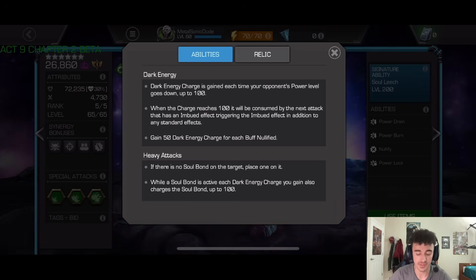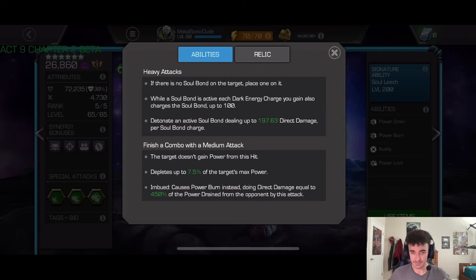His dark energy scales with the opponent's power bar going down, up to 100 charges. When you reach 100 charges you become Imbued — indicated by a green icon. When Imbued, you gain 50 dark energy for each buff you nullify, so nullifying buffs with your special one ramps up dark energy very quickly. His heavy attack is the main damage loop: if there's no soul bond on the target, it places one, and while the soul bond is active the dark energy charges also charge the soul bond up to 100.